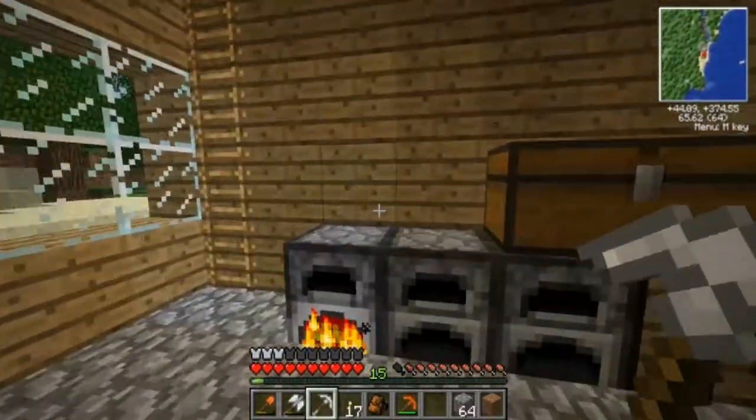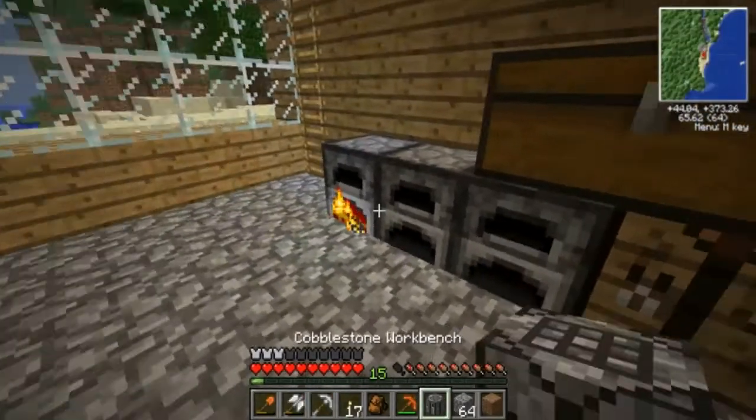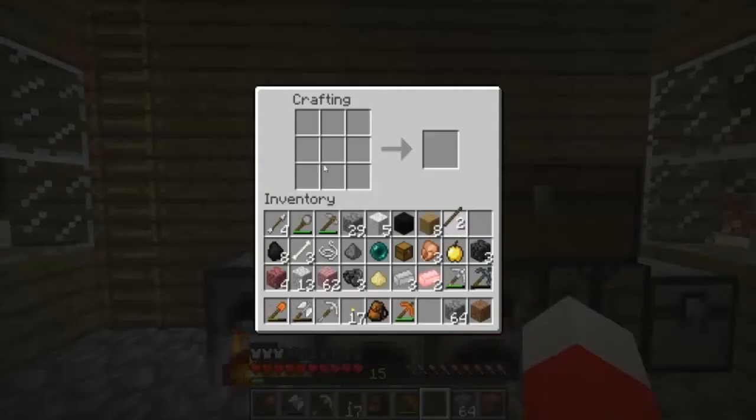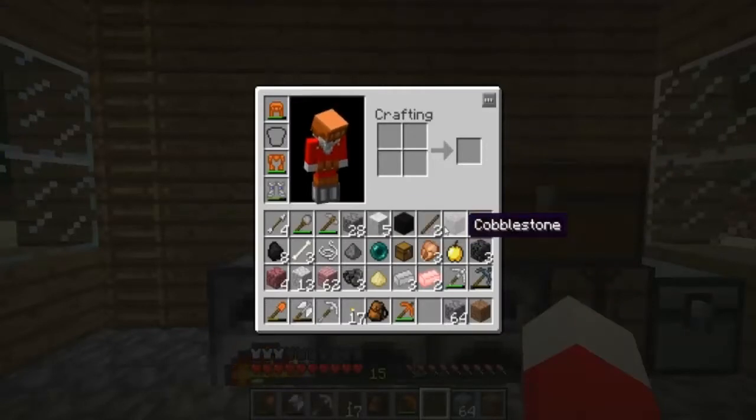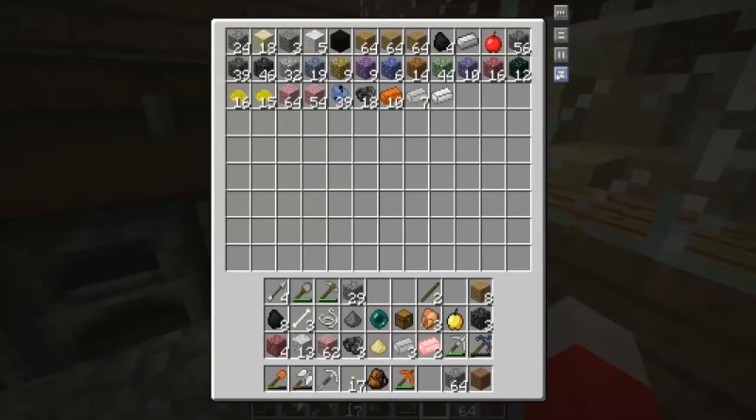I'm going to go cook some things just in case. Is it cooking? Yeah, it is. Also, I know how to do something. It's pretty weird. It's a cobblestone workbench. I have no clue what this does exactly. But I also know that if I put a stick here and cobblestone here... I don't really know how that works exactly.